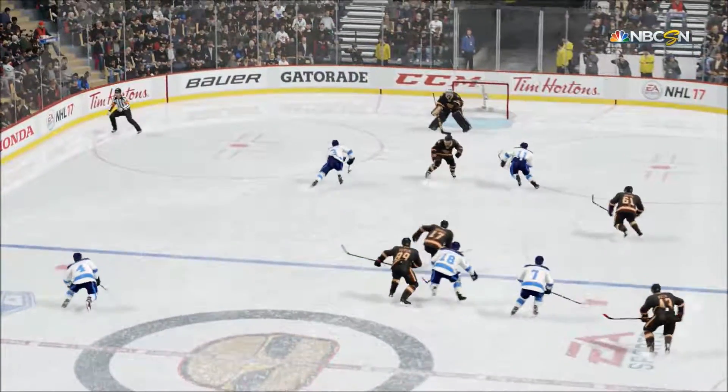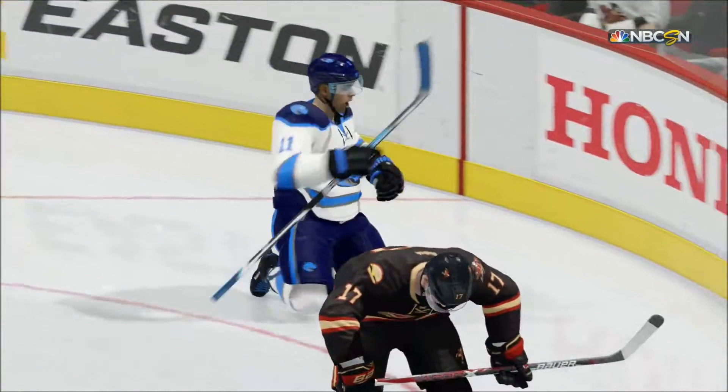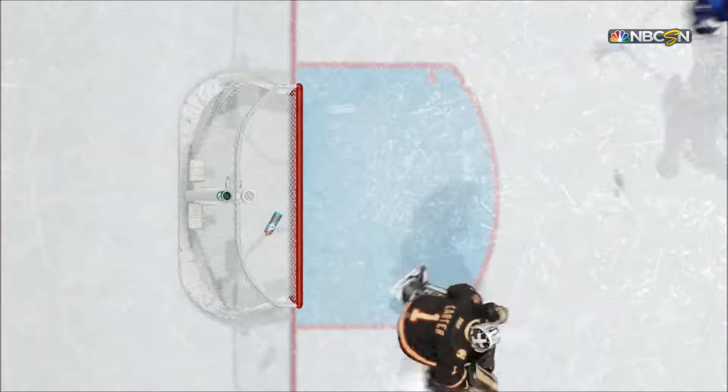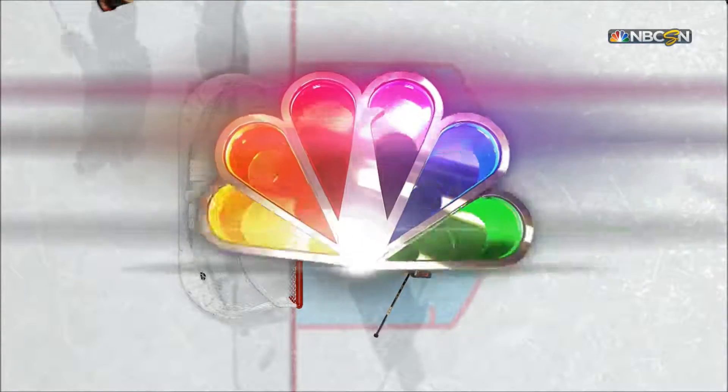If you want to generate offensive opportunities, you have to get inside the face-off dots. You've got to find those soft spots in the defense in order to create and score goals like that. Carter's the last man standing — he makes a desperation try for this, but it's not enough.